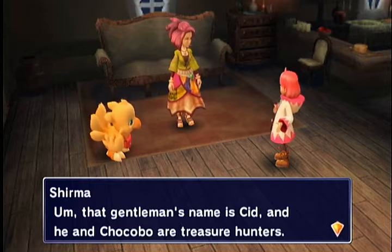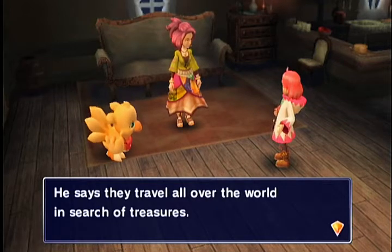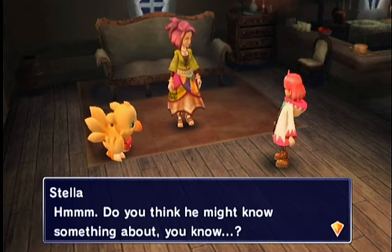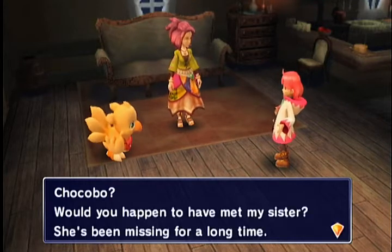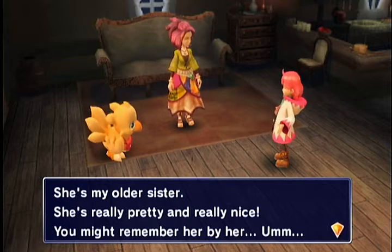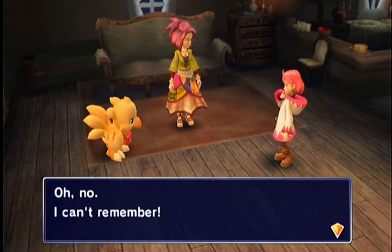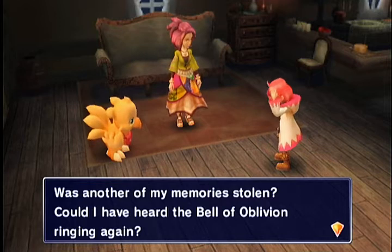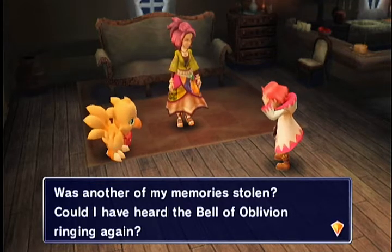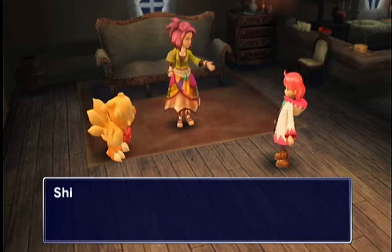That gentleman's name is Sid, and he and Chocobo are treasure hunters — they travel all over the place for treasures. That's probably a Final Fantasy VI reference. Do you think he might know something about, you know? I'm feeling the music in the background is a reference to one of the games. He just might. Chocobo, would you happen to have met my sister? She's been missing for a long time — she's my older sister. She's really pretty and really nice. You might remember her by her... I can't remember. Why can't I remember? Was another of my memories stolen? Could I have heard the Bell of Oblivion ringing again? For someone who hates that bell, you do spend a huge amount of time in town.